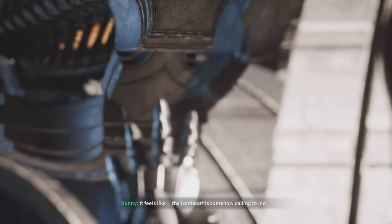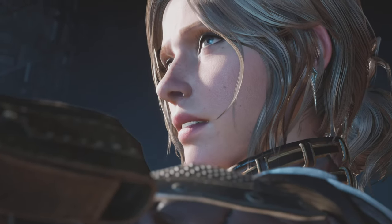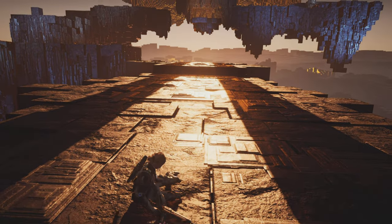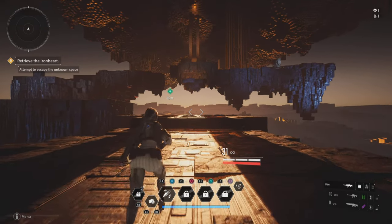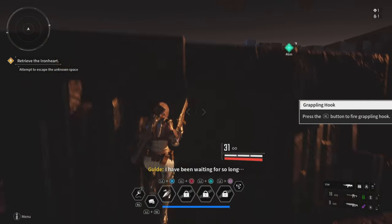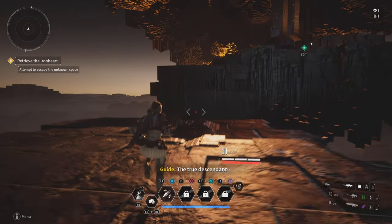It feels like the Iron Heart is somehow calling to me. Wait, what the hell — I touched the Iron Heart. I'm in a ruined area. L1 and X — oh, that was cool. I only got one ability. Oh, I got a grappling hook! Weee — oh, that's very different having a grappling hook.